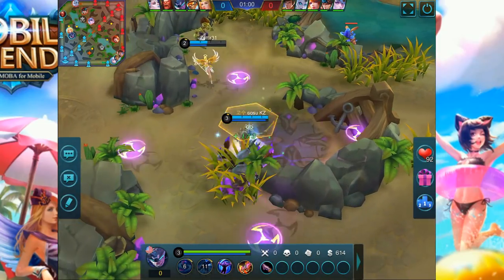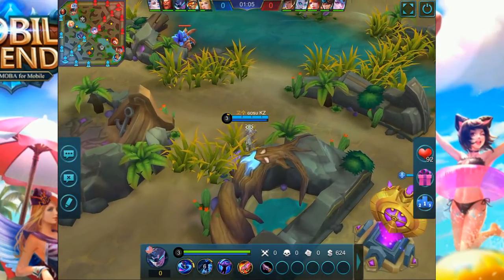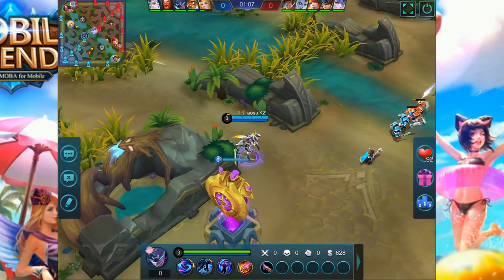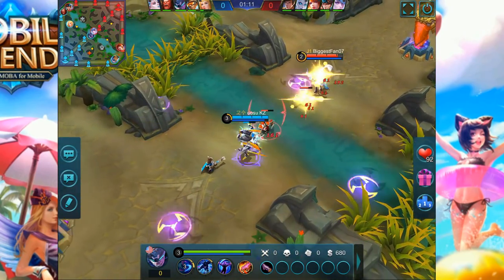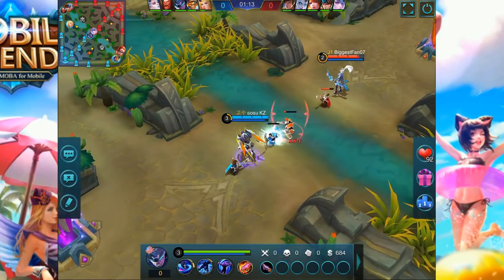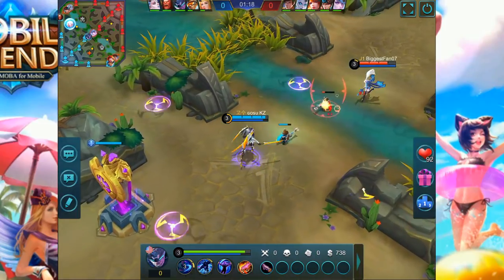He started off the game getting a small minion next to the mid lane, then he went back to lane, cleaned the lane really fast, and came back for the blue buff. Rafaela was doing the blue buff right there — I don't know if he was helping or just going to take it — but Saber, KZ, ended up taking it, and he came back to lane immediately.